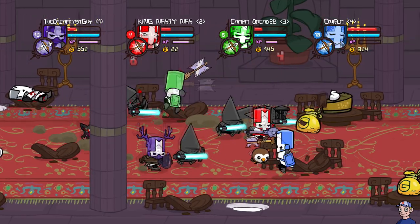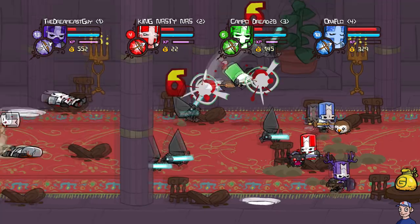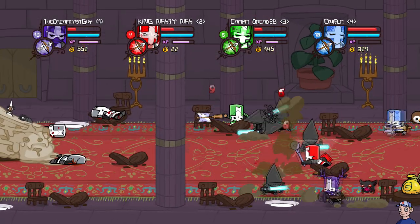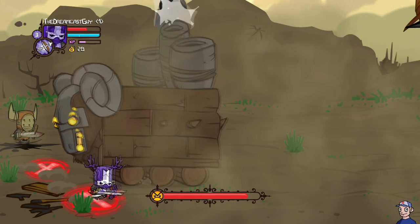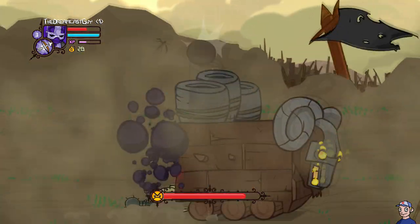For example, if you choose the Green Knight, you can use a magic spell that'll poison and slowly drain your attackers of their life. Or if you want, you can choose my favorite character, the Purple Knight, who for some reason has a spell that lets me summon a frog to tongue-punch somebody.